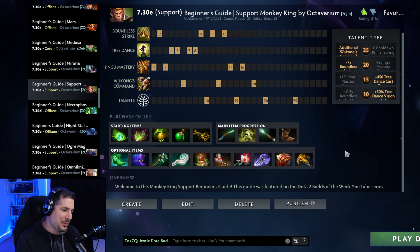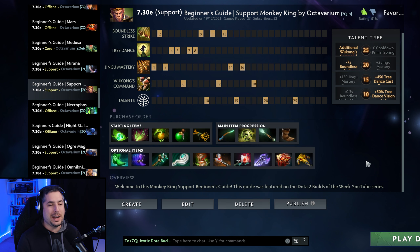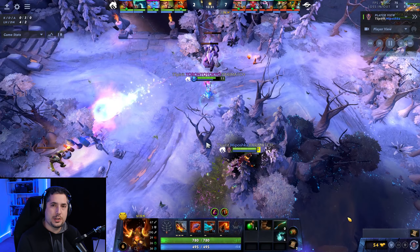If you're against really tanky Bristlebacks and Pudges, Spirit Vessel, right? The complexity of Position 4 Monkey King comes from the fact that he has near-limitless item combinations, so bear that in mind when you pick him for position 4.